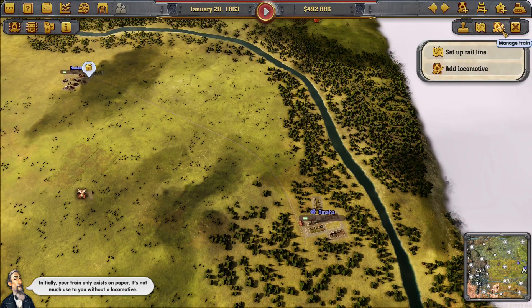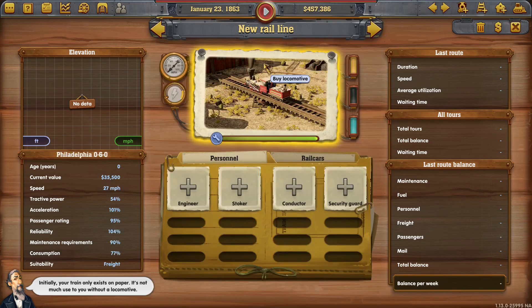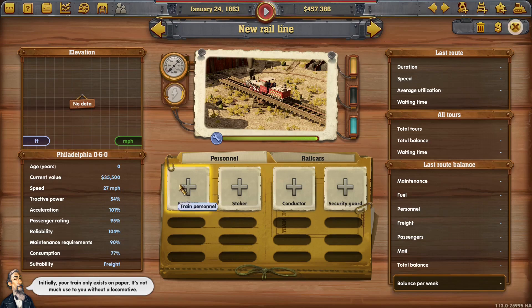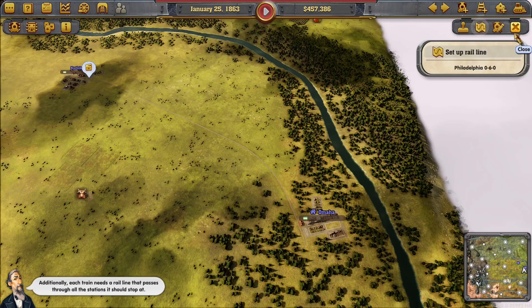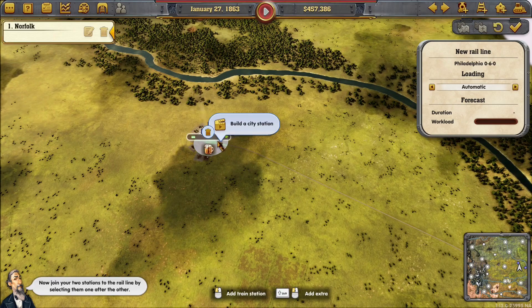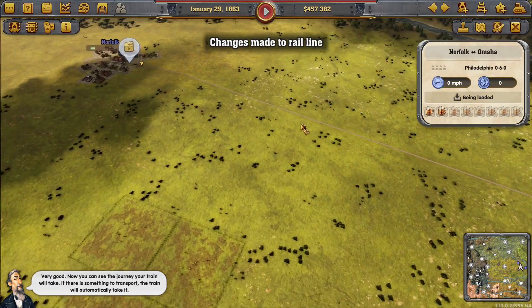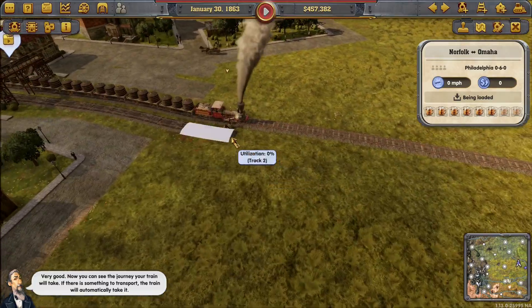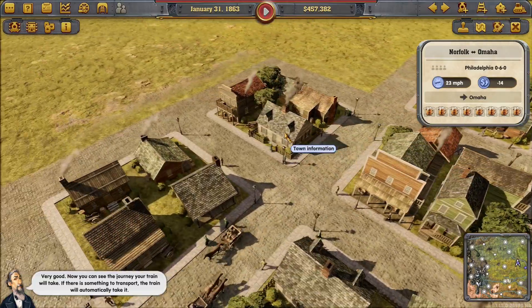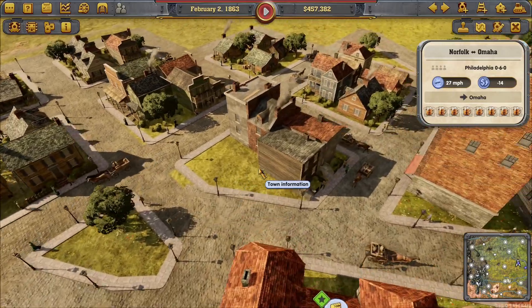Your train only exists on paper without a locomotive, so we've got a Philadelphia 0-6-0 at 27 miles an hour — bought that. Additionally, each train needs a rail line passing through all the stations it should stop at. Join your two stations to the rail line by selecting them one after the other — that's enough for your first rail line. Confirm it to make it active. You can now see the journey your train will take; if there's something to transport it will automatically move. Looks okay graphically — quite pleasing.